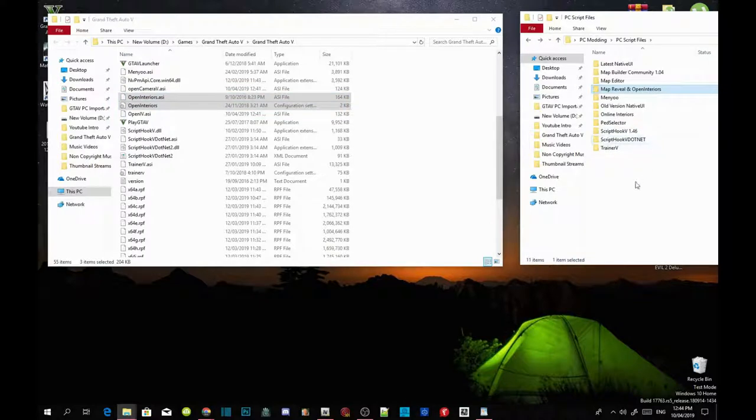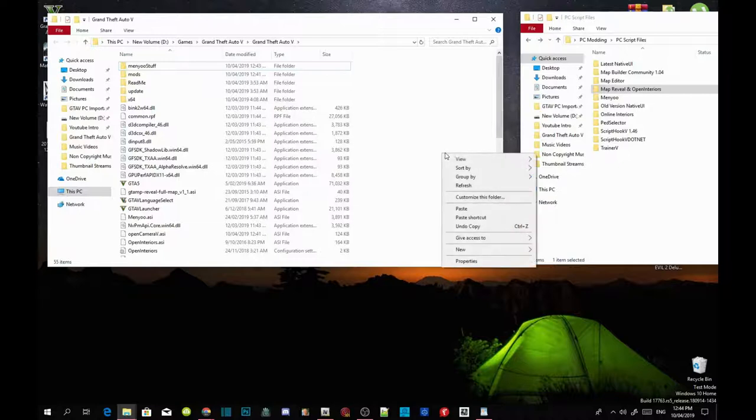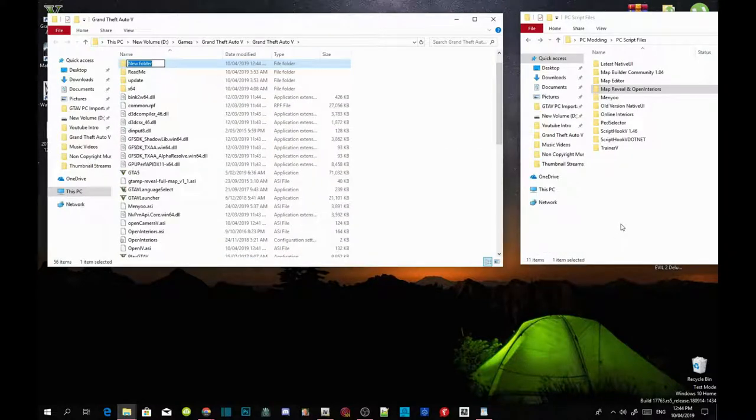Now we've completed that. The next thing we're going to do is go to your Grand Theft Auto V game folder, right click, refresh your folder, then right click again and create a new folder — name that folder 'scripts'.